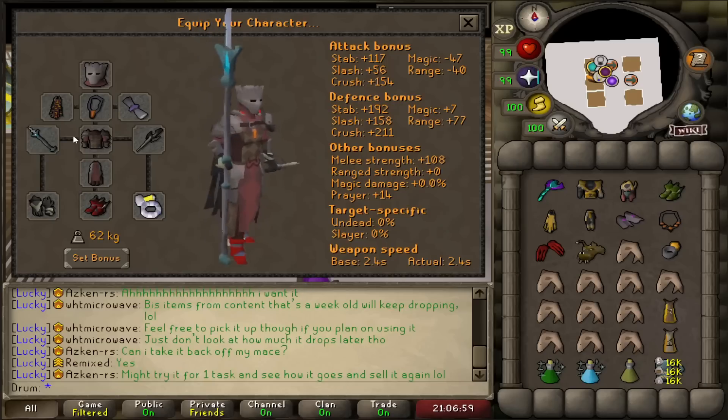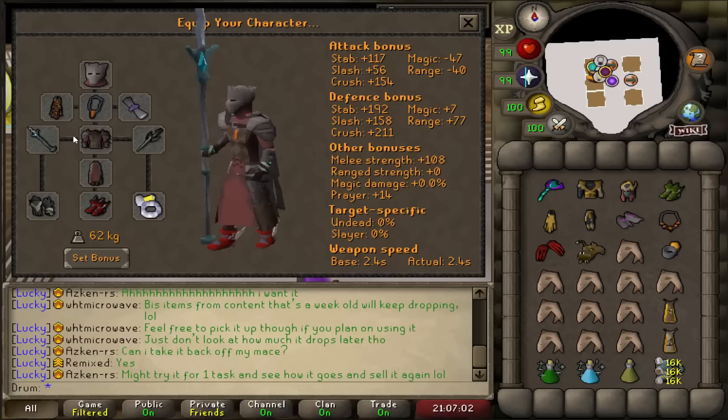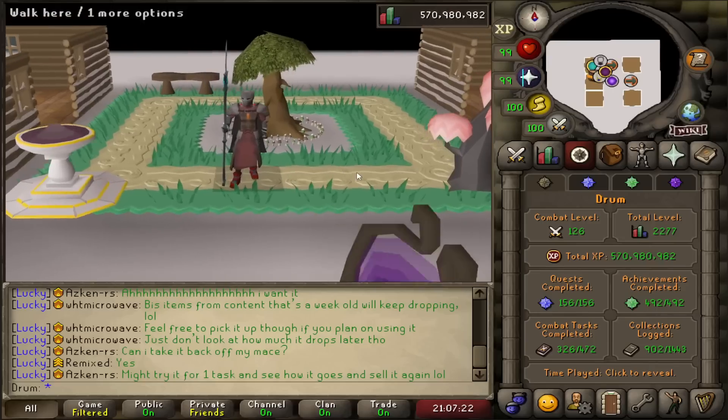I then switch to my range setup with the Blowpipe — only Amethyst Arrows, no Dragon Arrows, because I'm trying to afford something else later on in the video. And here is my Collection Log, starting at 1,637 KC, missing the pet and the Jar of Sand. Hopefully we can get one or both of those and green log this so we never have to come back here again.